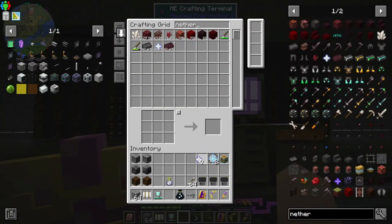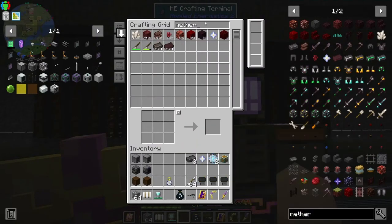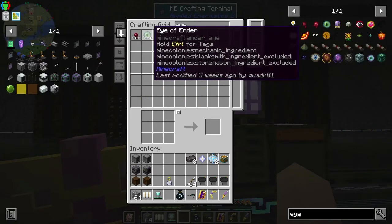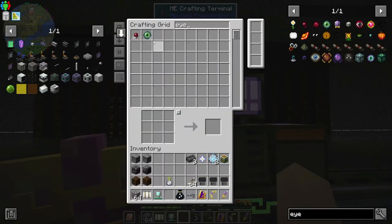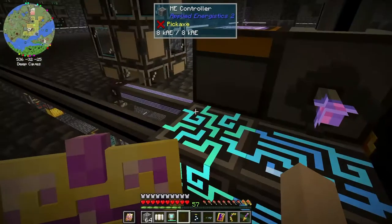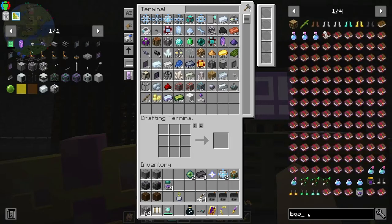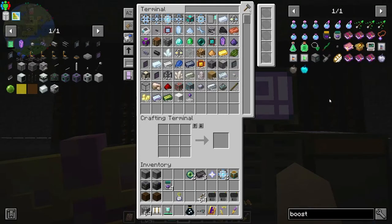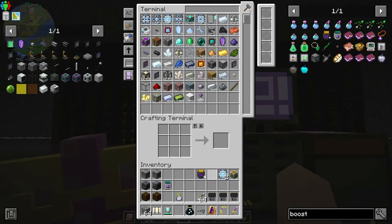We only have seven nether stars so I might need to run that a little bit. We also need some netherite ingots and some eyes of ender. Is it bad that I'm using my RS system to make stuff for my AE system? I think it was just two of those range cards, and we need the boosters. Infinity range booster - boom! Oh yes, that's great!